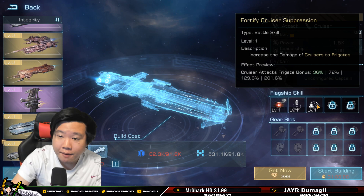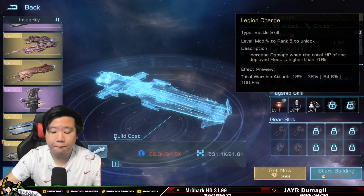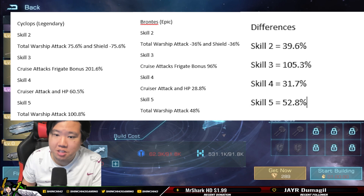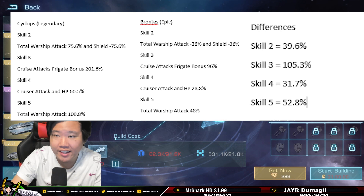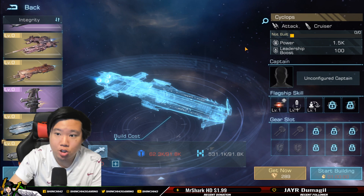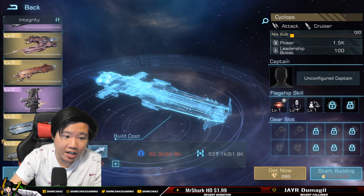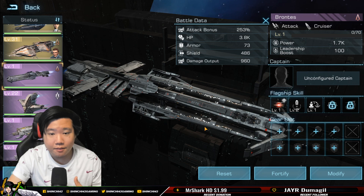For the Cyclops you're looking at 75.6%, 201.6%, 60.5%, and 108% on the respective skills — insane numbers. I have some images here showing the Cyclops and Brontes stats. The differences per skill: skill 2 is +39.6%, skill 3 is +105.3%, skill 4 is +31.7%, and skill 5 is +52.8%. In raw stats: Cyclops has 282 attack and 4.2k HP versus Brontes at 253 attack and 3.8k HP — a big difference.